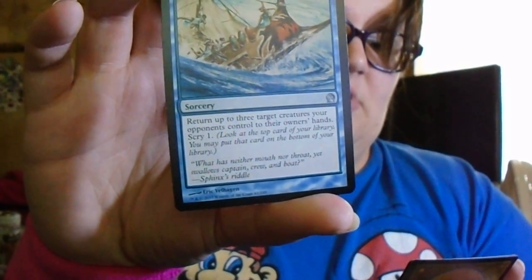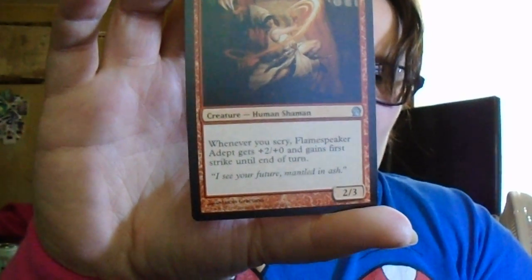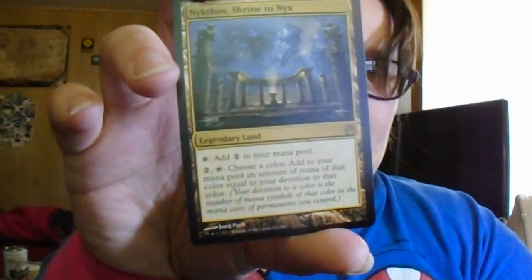Flamespeaker Adept: whenever you scry, Flamespeaker Adept gets +2 and gains first strike until end of turn. Nykthos, Shrine to Nyx: tap to add one colorless to your mana pool, or pay two colorless, tap, choose a color — add to your mana pool an amount of mana of that color equal to your devotion to that color. And there's an island, which I know y'all are going to be heartbroken about, but I'm not showing it to you. Now on to Journey into Nyx — I'm surprised I've gotten this far in one video considering I only have twelve minutes.